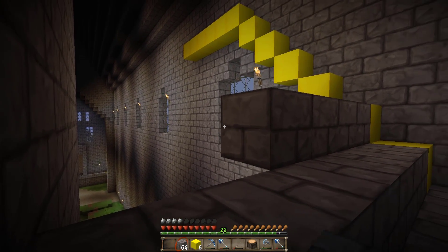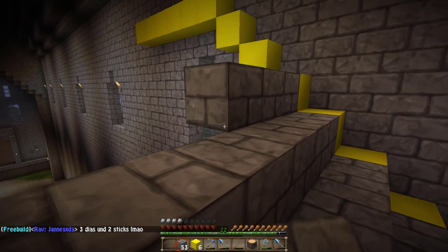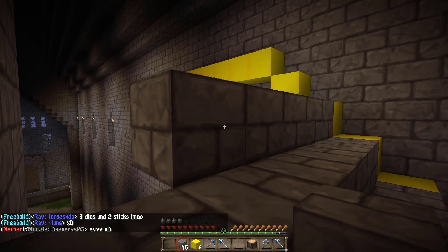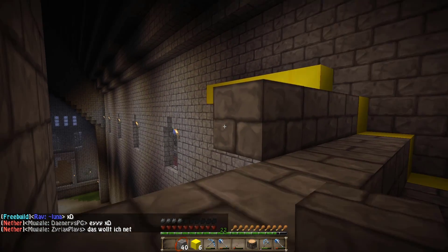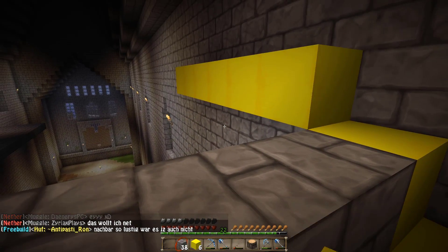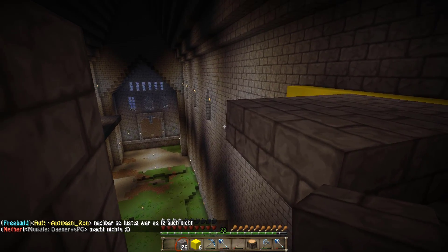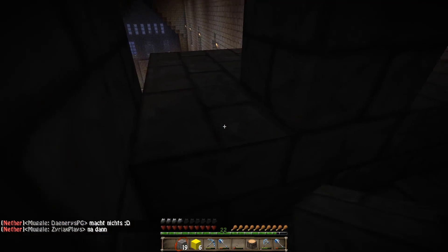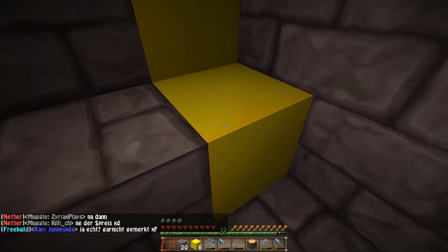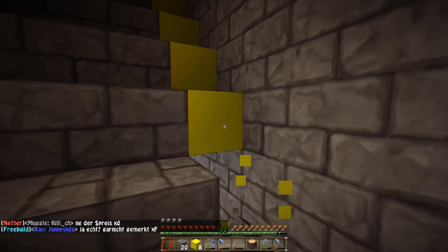Ihr habt das ja zum Beispiel auch beim Pokalzimmer gesehen — da hatte ich ja ein Bild von Diana Hufflepuff, die mir dieses Bild geschickt hat, wo sie das Pokalzimmer vorgebaut hatte. Und dann haben wir das ja nach der Vorlage auch nachgebaut, zumindest inspiriert davon. Das war auf jeden Fall eine enorme Hilfe, weil so ein Bild kann natürlich viel mehr Inspiration und auch Ideen geben als eine schriftliche Erklärung. Wenn ihr da noch weitere Ideen habt, wenn ihr das Ganze noch ein bisschen ausbauen wollt und mir helfen wollt, dann macht das gerne — über Instagram, über Twitter, was euch da gerade so einfällt.